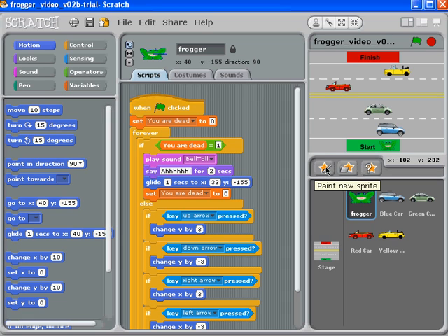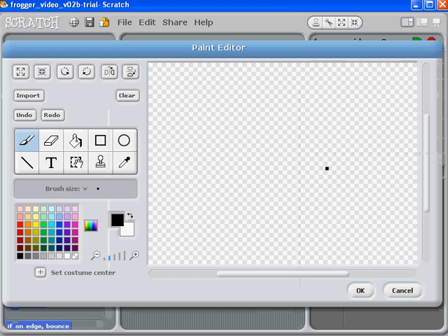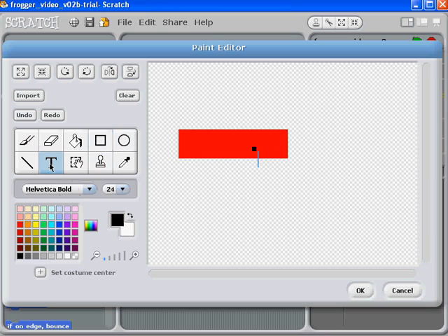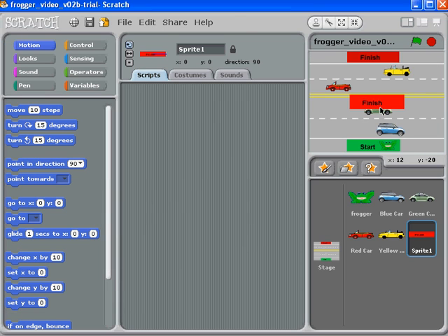Instead, we're going to create a new finish area on top of the existing one by painting a new sprite. I'll zoom out, choose a red rectangle, and draw a nice-sized red rectangle. Then I'll type the word 'finish'. It fits, and it completely covers the one underneath. I'll call this sprite 'finish area'.